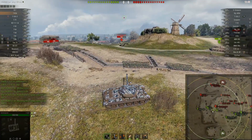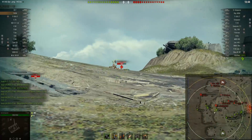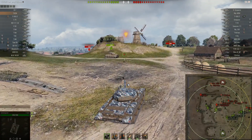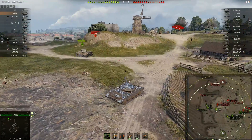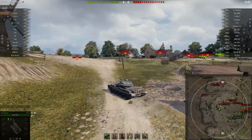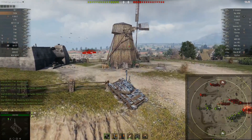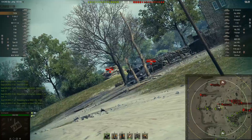I put that shot into the Super Conqueror. Right here, I'm looking for opportunities for damage again — damage on people who've pushed up. The Super Conqueror had pushed up, but I'm not going to pen him. So once he falls back, I move up to the middle of the map, which puts me in a really good position to deal with anything that appears, because I'm in the center — a short drive to everywhere.